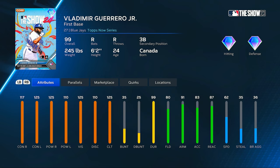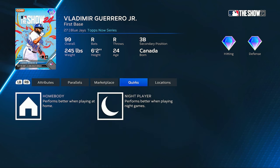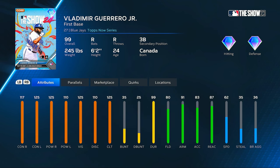Max contact versus lefties, max power versus righties, 117 contact versus righties with 110 power versus lefties, max vision, 80 fielding, 62 speed, with a couple of quirks for the Cover Athlete Vlad Jr.